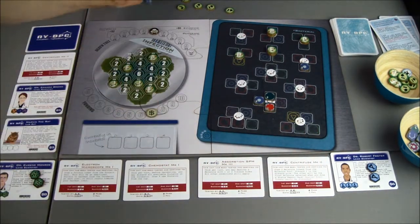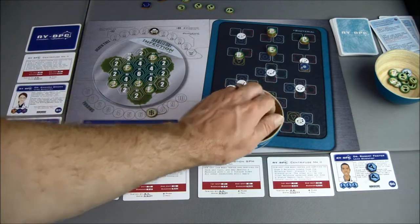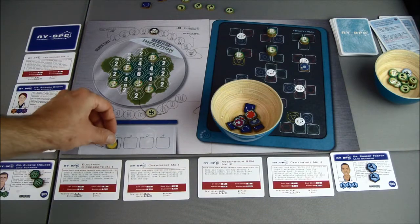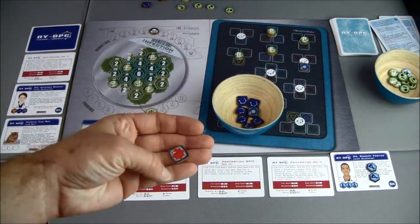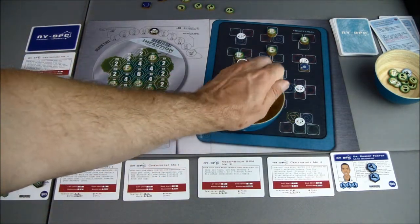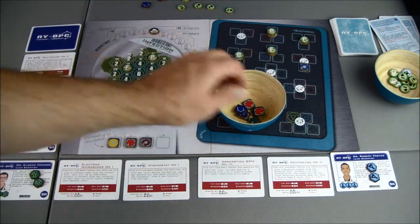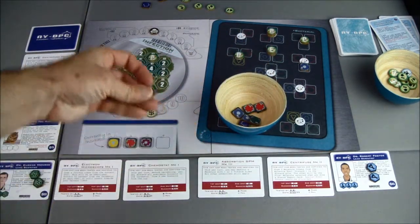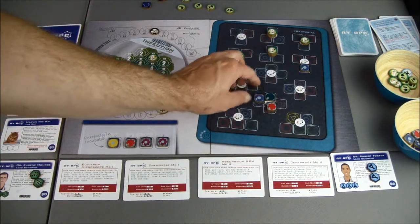We'll see how our protein pool lines up here. We have the yellow triangle — I don't think we need that, that's only on L. Orange star. You could really use one of those purple ones. Oh, there it is — nice. It's only going to cost two. We got both of them, and we gain one funding.